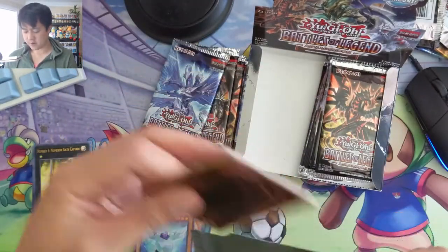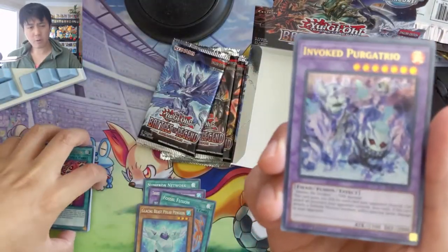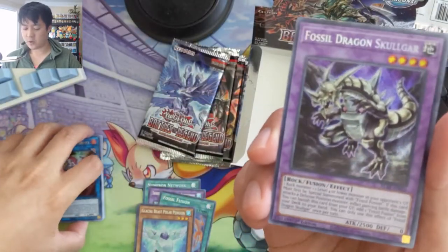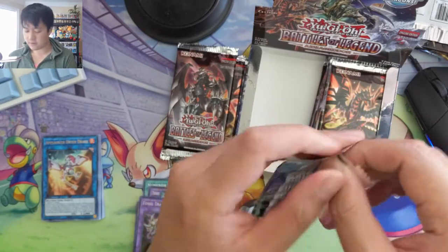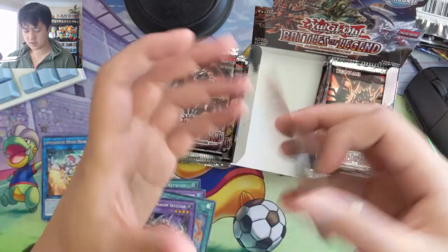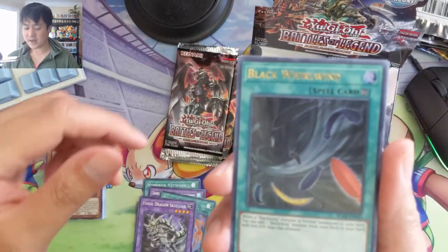As far as which sets I prefer — whether it's these all-foil ones or the regular ones — I think I like these better, just kind of a lot of foils. Fossil Dragon, Skull Gear. I don't know too much about the fossils or if it's a good archetype, but if you play Yu-Gi-Oh and you're familiar with the meta, let me know if we get anything good. Appliancer Copy Buckle — these Appliancers are cute but also kind of silly looking. Black Whirlwind.